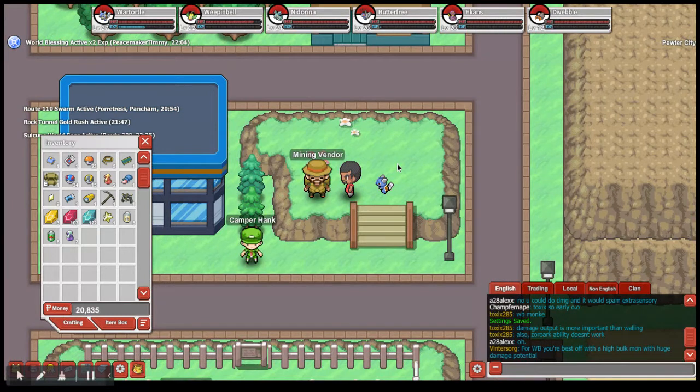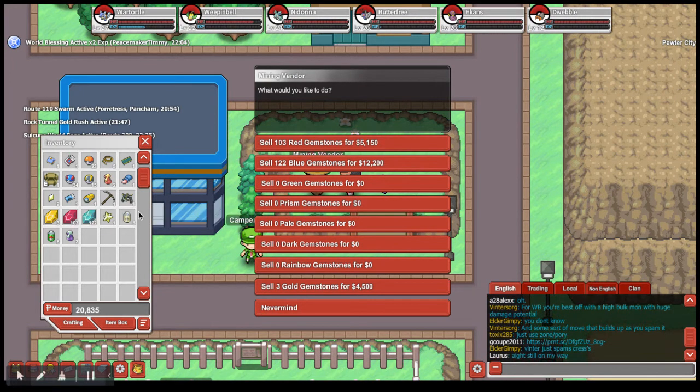As we left off in the last video, we're in Mount Moon doing the quest. That quest took way too long — I did not complete the explorer's notes part. Also, I'm banned from my other two accounts for two weeks, so I created this account to start from scratch and make money. When my ban lifts, I can trade myself items and Pokemon.